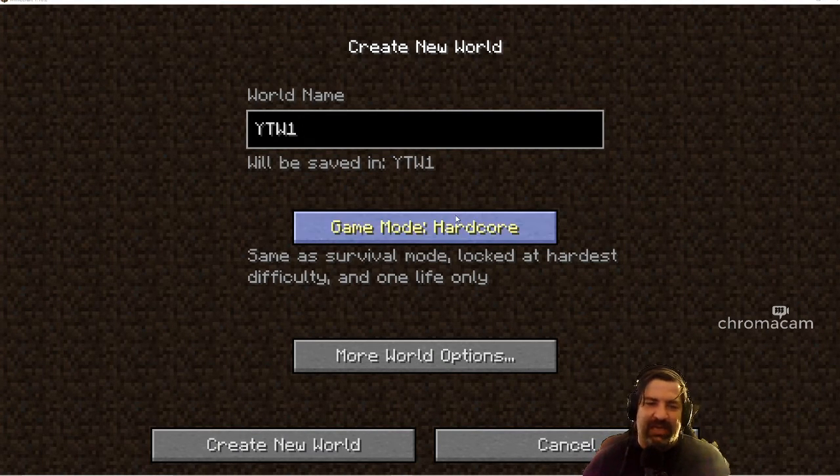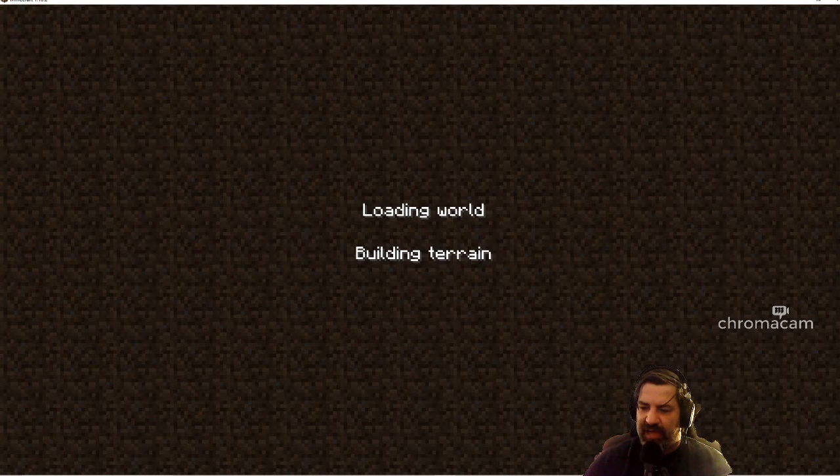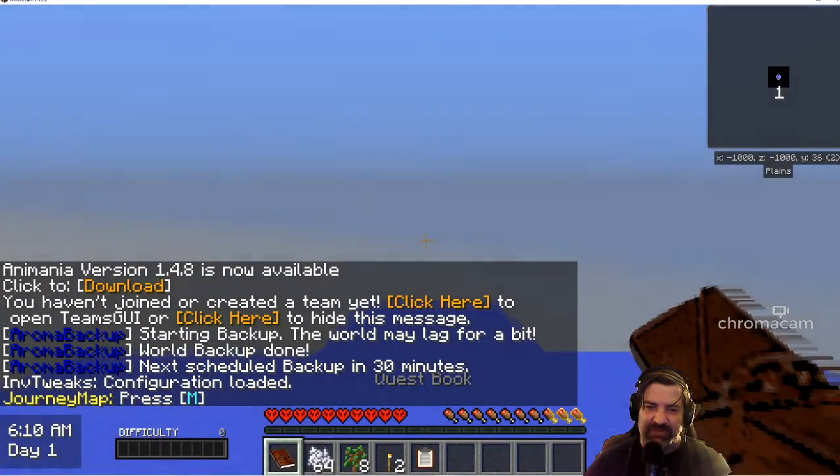We're going to record a Sink Into Madness world. We're going to start hardcore. This is a Minecraft 1.10.2 world. I have added a few things like FTB Utilities and Loot Bags, just to help out a little bit especially in the early game. Sink Into Madness is a hardcore mod pack created by Jon Bams, so it's a challenge. Sometimes I have died very quickly; other times I've survived a little bit longer.